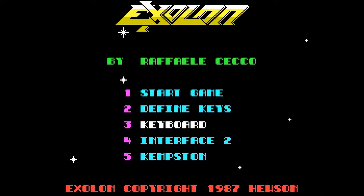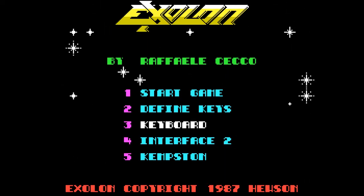Hello, welcome back. In this episode we'll be taking a look at Exolon, released in 1987 by Hewson Consultants, and enjoying a nice cup of Twinings Prince of Wales black tea. Coded by prodigy programmer Raphael Checo, Exolon pushes the limits of the ZX Spectrum.